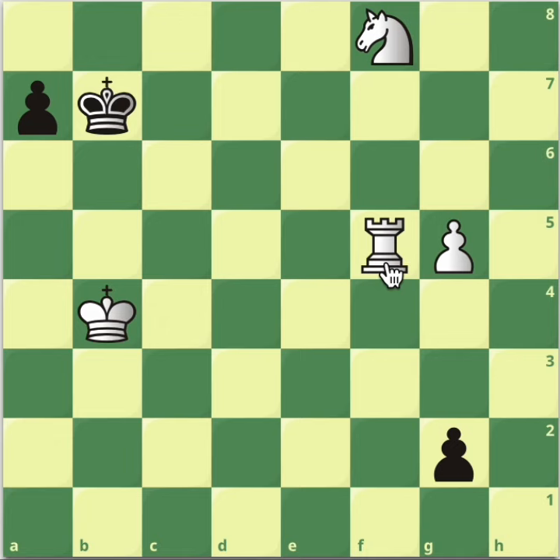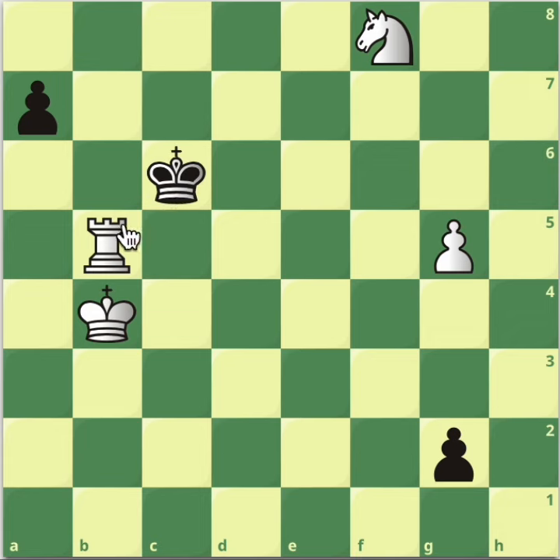Well done for realizing that we needed to give a check — rook to b5 check. The whole point is that if the king goes on the c-file or anywhere else, you just keep checking protected by the king, and then the rook will go back to the last rank and we can take it from there.